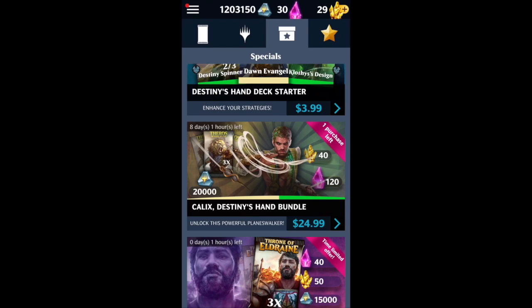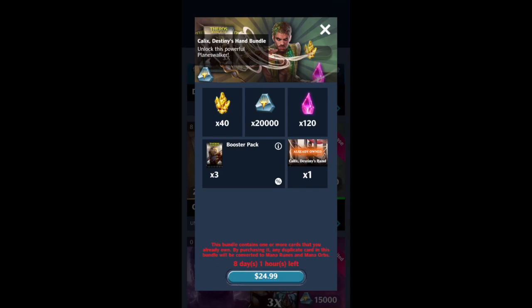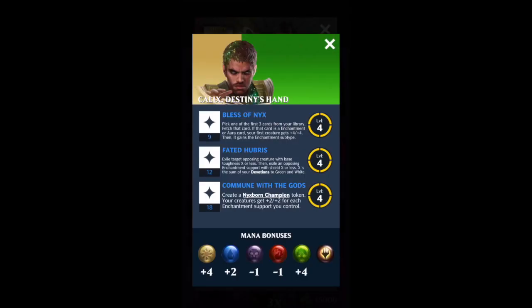Calix entered the vault with the introduction to the 4.0 patch and Theros Beyond Death. It is the first Calix that we have seen in this game, and it's also the first Calix in Paper Magic. Calix has three abilities, all of which are going to synergize with a bunch of the new mechanics that have come out in the Theros Beyond Death set, and relatively decent mana gains across the board.